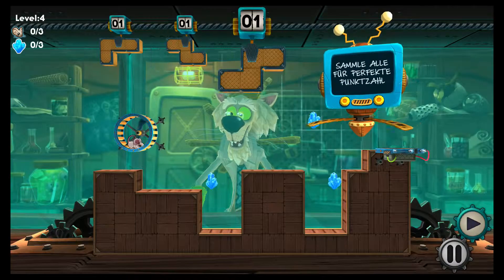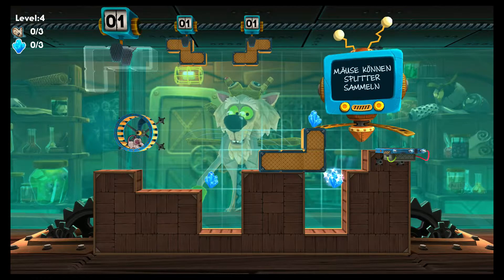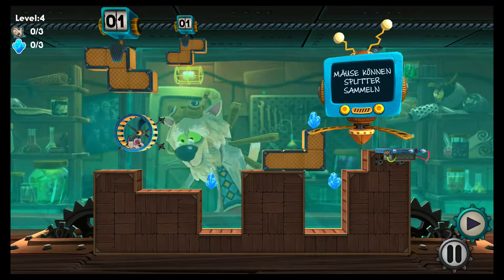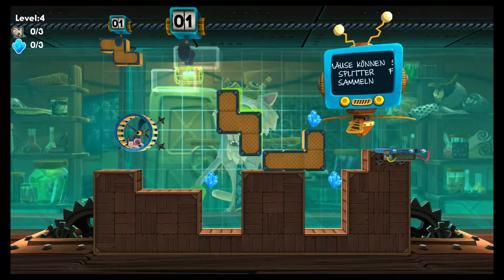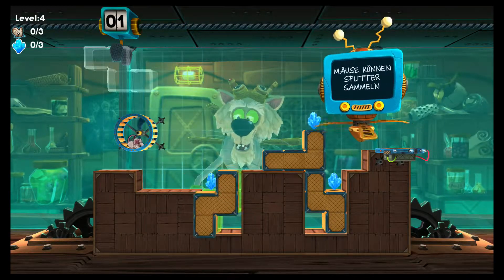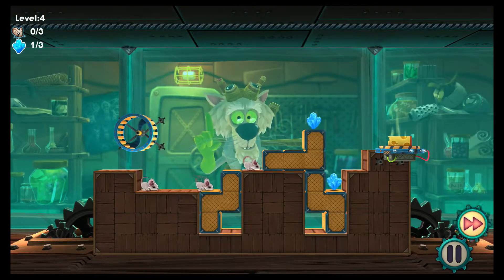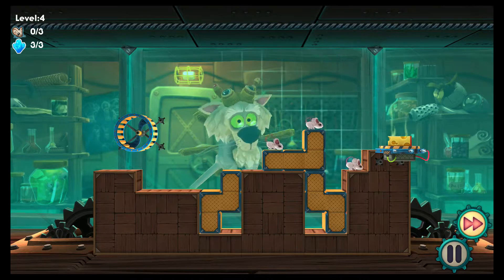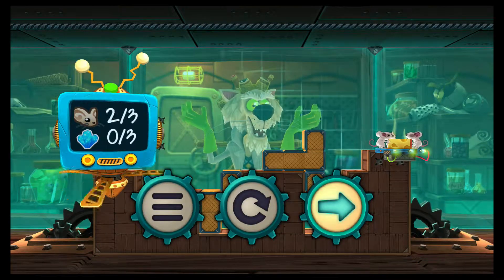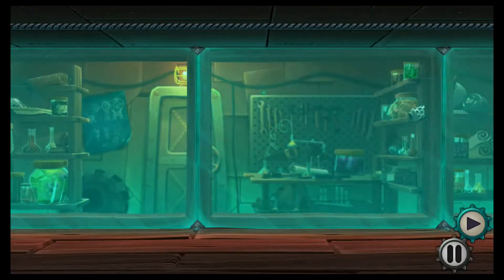Mit einem Druck auf Kreis können wir übrigens jeden Schritt auch nochmal rückgängig machen. Jetzt haben wir es so, dass wir alle drei Splitter einsammeln können und alle drei Mäuse heil ins Ziel kommen. Die Mäuse können übrigens nur drei Felder tief fallen. Wenn sie vier Felder tief fallen, sterben sie.